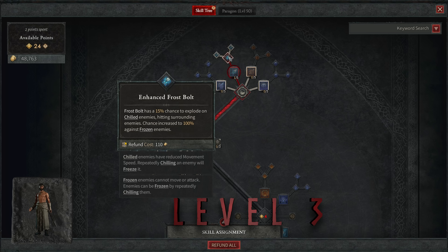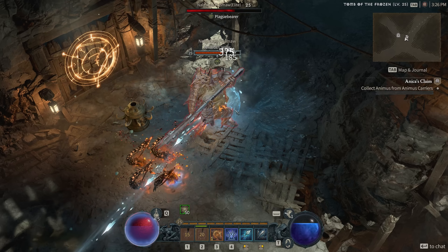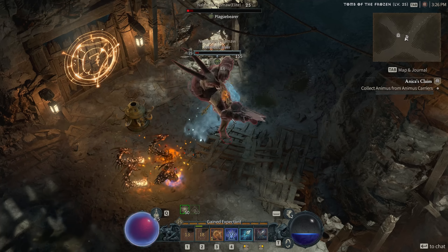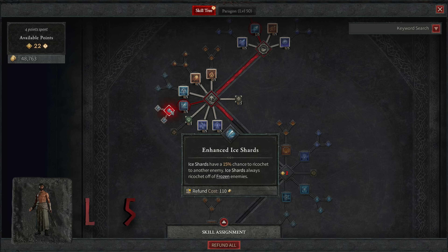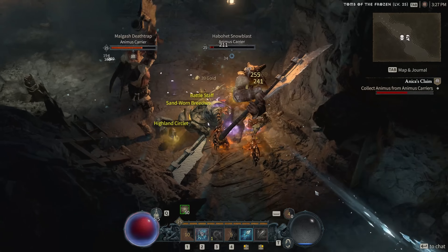The big thing here is this opens up our core skills. At level four, we're going to take Ice Shards for our core skill. This is the skill you're going to use to absolutely melt elites and bosses. It launches five shards very quickly, and note that you gain 25% increased damage on those shards for frozen enemies. More on how we freeze enemies in a minute. At level five, we're going to take Enhanced Ice Shards, which gives them a 15% chance to ricochet to another nearby enemy, adding a good AoE element when fighting multiple enemies at once.